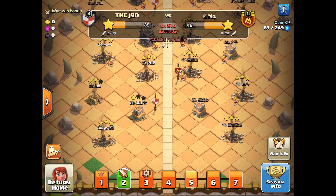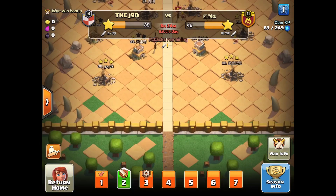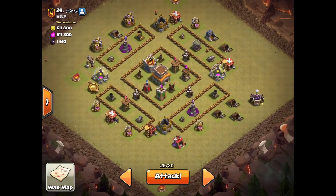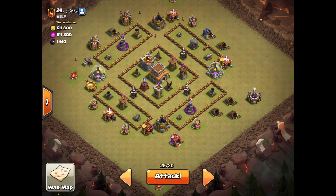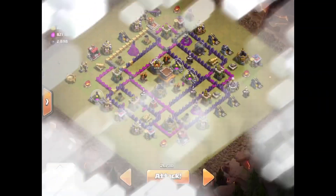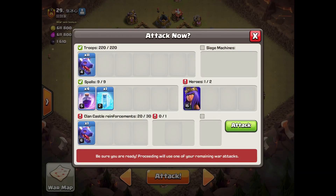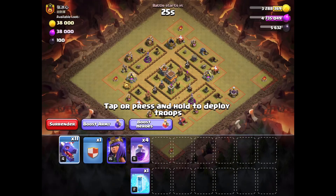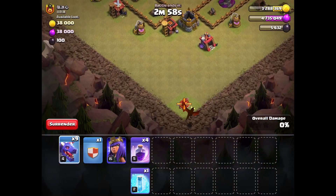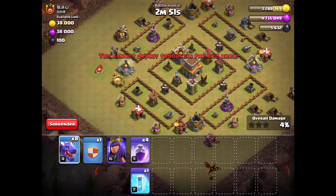We lost the first one - what happened? Oh, I went to fifth war, let me go back. Okay, let's check out this guy. This could be such an easy triple, but let's see if there's someone more difficult who hasn't been tripled yet. Can I triple him? You know, let's just go for the sure triple - no, it was this guy. Let's attack him, it'll be really easy. He probably has a CC if his clan is good.